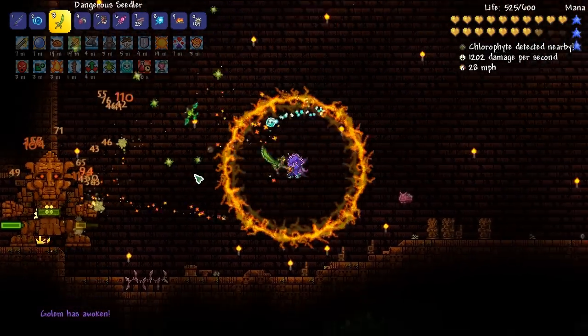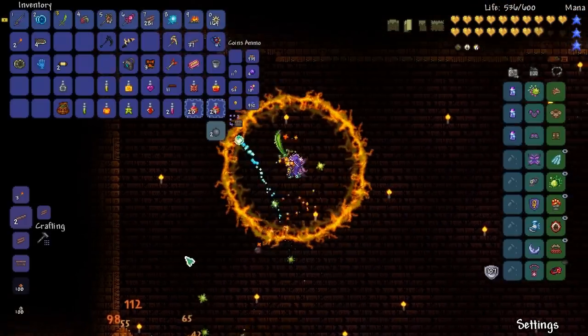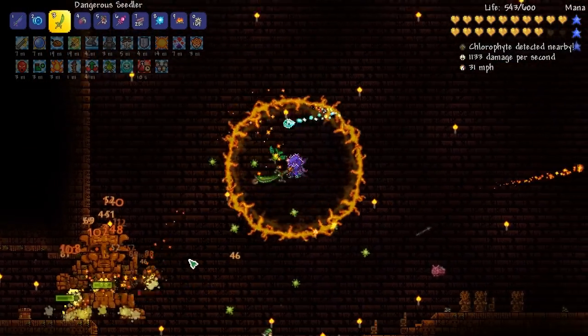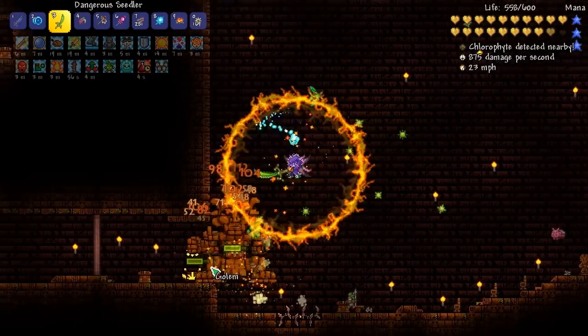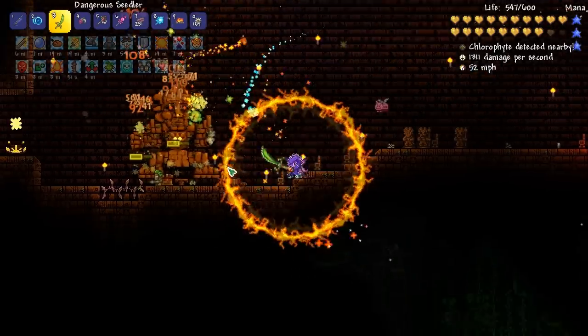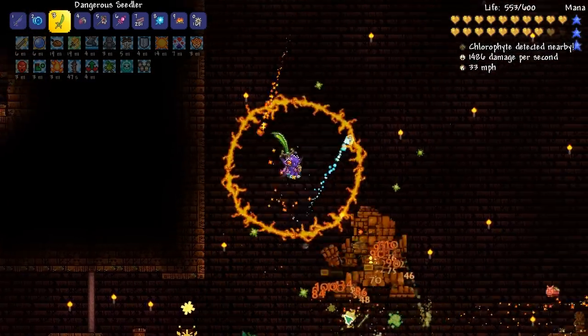Golem isn't too bad - I don't want to jinx anything but it doesn't seem too hard. We destroyed his first hand instantly because he just puts out his right hand for us. Look at these spores just slowly attracting to him - this is really good. He's jumping into the spores! You're one crazy fellow, Golem.